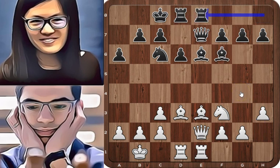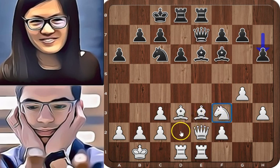Rhe8 — black centralizes his rooks — and g4, expanding on the kingside and preparing g5. h6 stops g5, and here white needs to attack but for the moment needs to improve the position of his pieces. The only piece that could be improved is the knight, which could go to g2, c4 and a5.